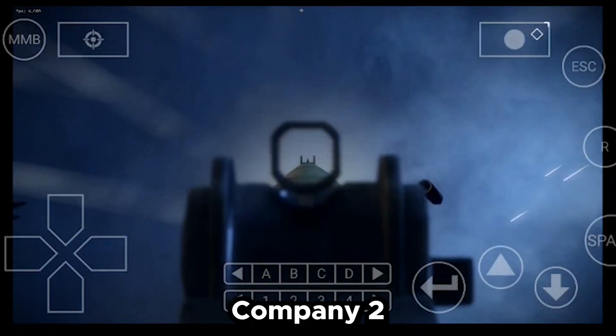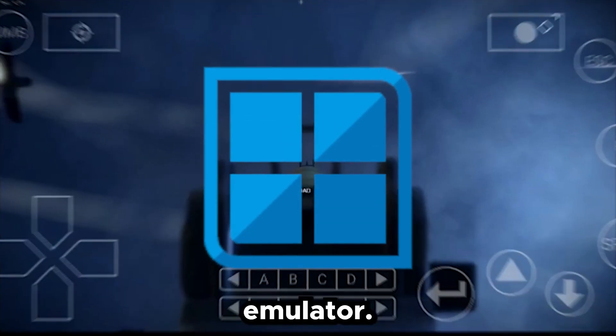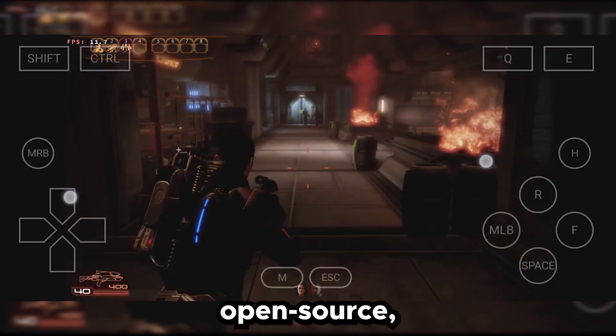This is Battlefield Bad Company 2 in 1080p resolution running at high settings on this Windows emulator. A brand new Windows emulator has just been launched which goes by the name Winlater. It is completely open source.